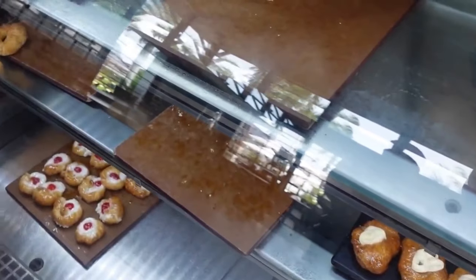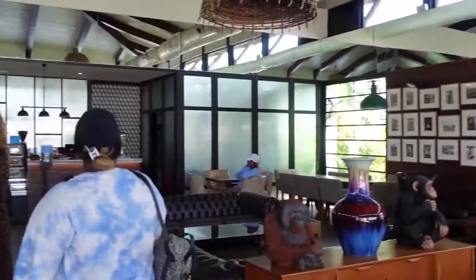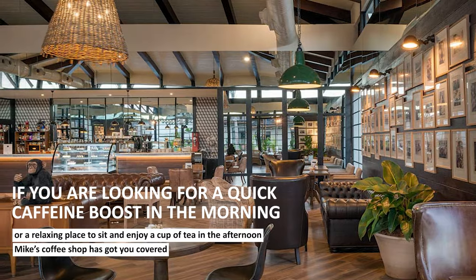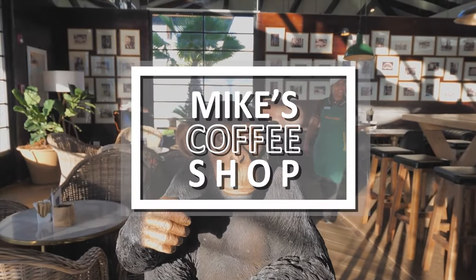You can enjoy a refreshing cup of coffee or tea at Mike's Coffee Shop, located in the heart of the resort — it's the perfect place to recharge. The coffee shop offers a wide range of drinks and snacks including freshly brewed coffee, iced coffee, tea, and pastries. If you're looking for a quick caffeine boost in the morning or a relaxing place to sit and enjoy a cup of tea in the afternoon, Mike's Coffee Shop has got you covered.